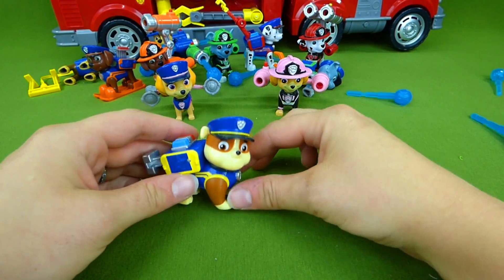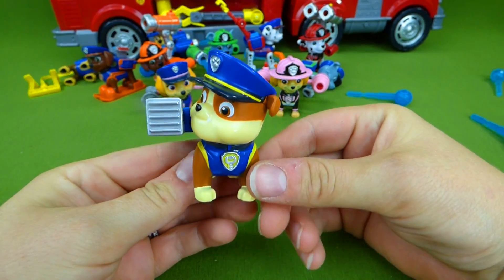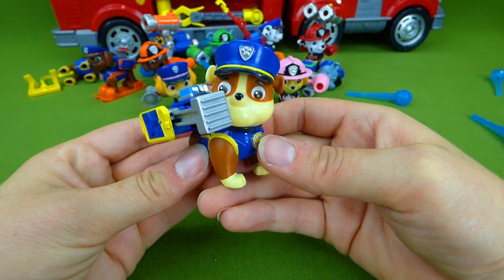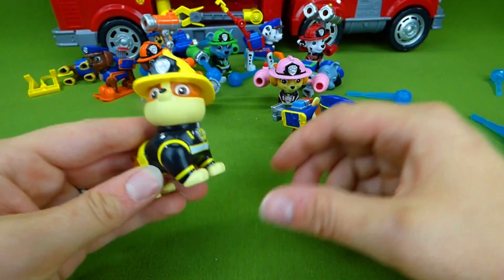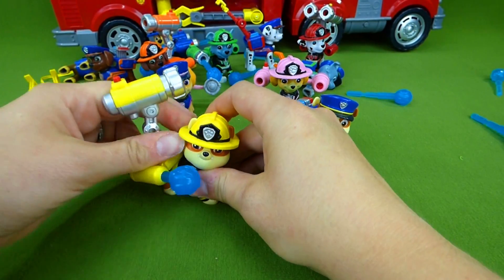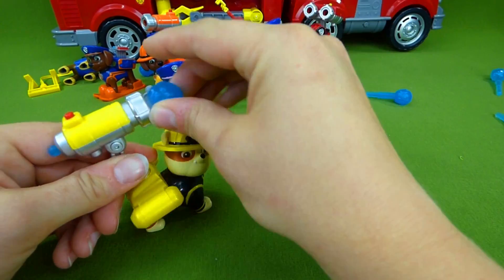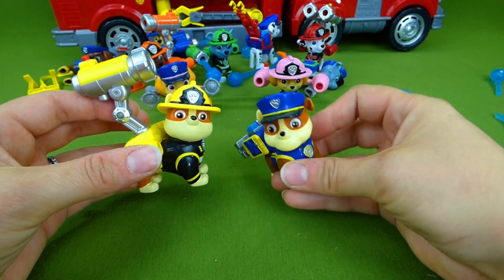Last but not least, we have Rubble — Rubble on the double! Push his tag — ta-da! Stop in the name of the law! Woof woof! What a cool police pup! And then here is Rubble as a fireman — he's got a cool pup pack. One, two, three — Rubble on the double! You guys are amazing!